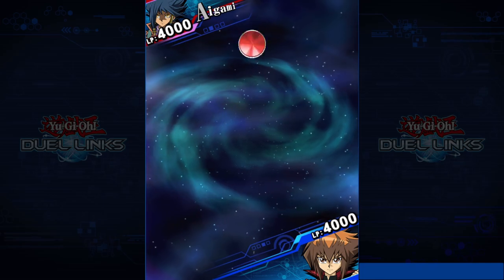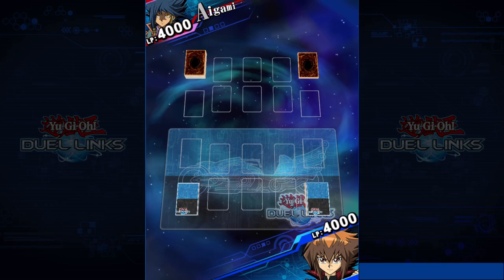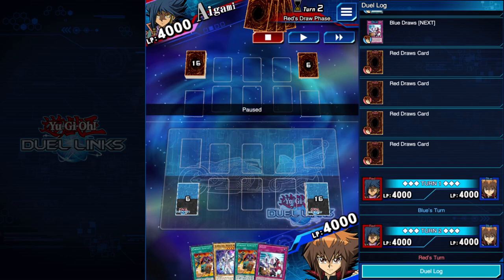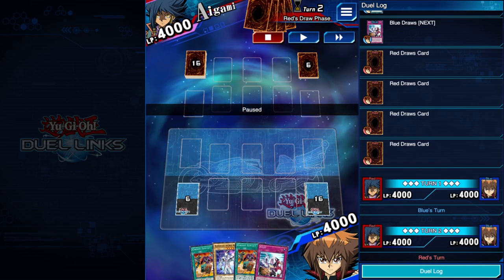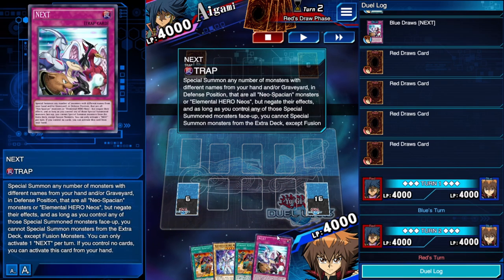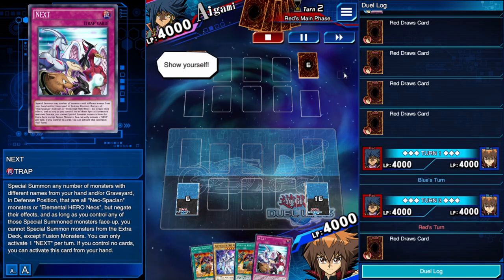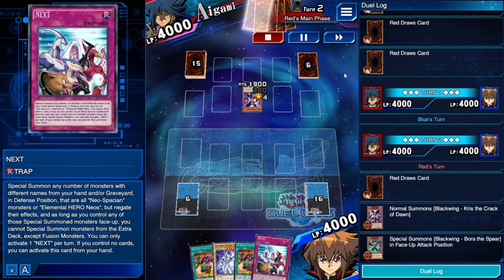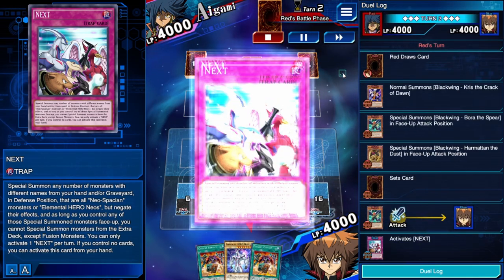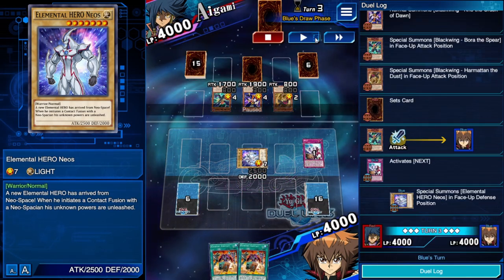Another Aigami duel — a lot of people were trying to farm him so he's playing good decks. This was an Invocation player. I have a bad hand: no Neospacian monster to discard for Convert Contact, so we're somewhat bricked. But we have Next. We activate it from our hand — that's why it's so good. He's going to try to OTK us; turns out he is a Blackwing player going all in. I activate Next and special summon Neos to protect myself.